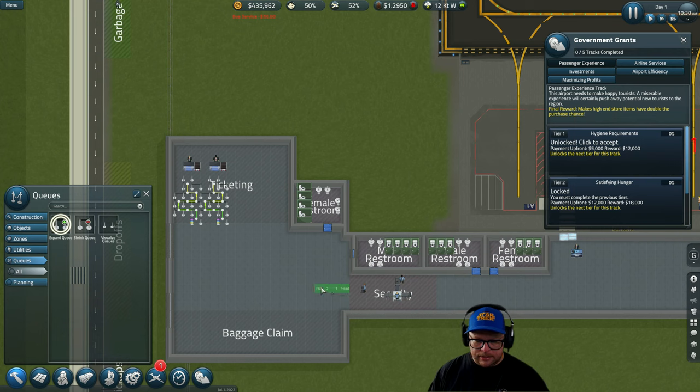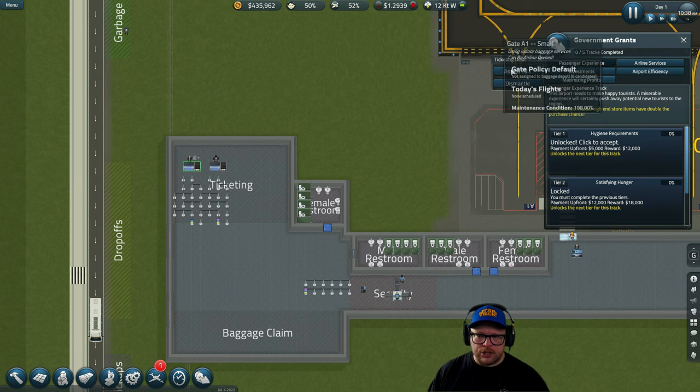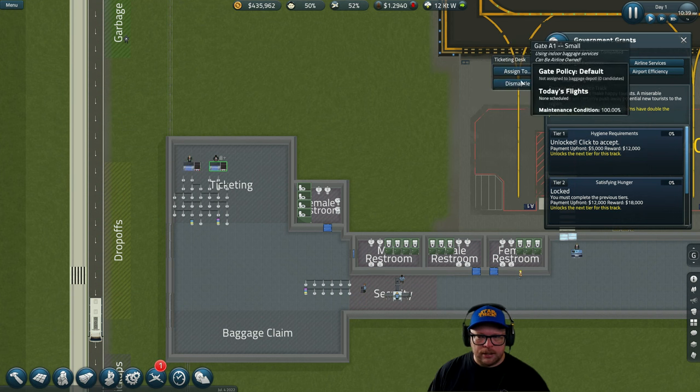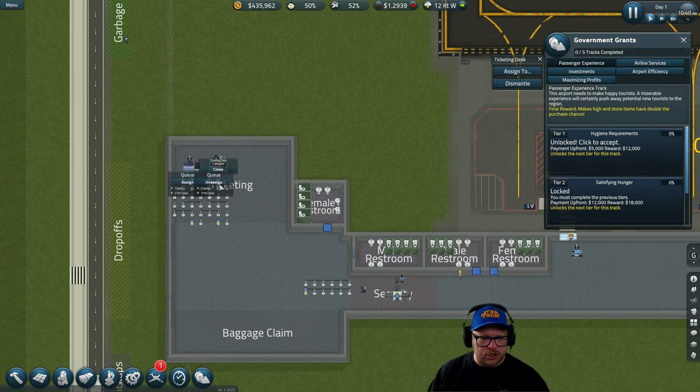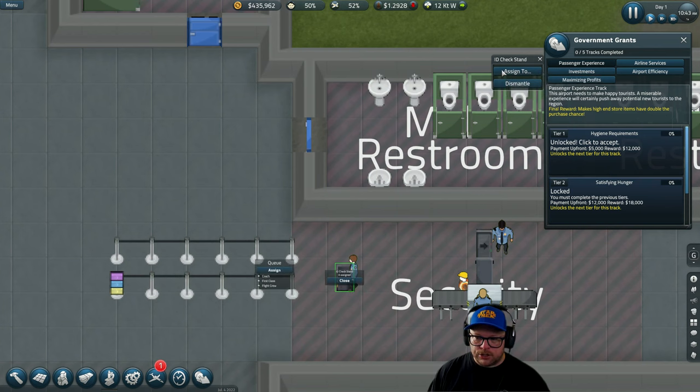This is not the end — customers will just go straight to the desk or bypass security if you don't link the queue. You need to click on the ticketing desk, go to Assign, then click on Queue. That's for coach and first class at the moment. Then for the ID check stand, go to Assign, then assign it to the queue — for everyone. Now it's linked.